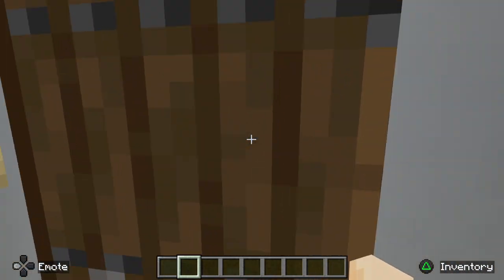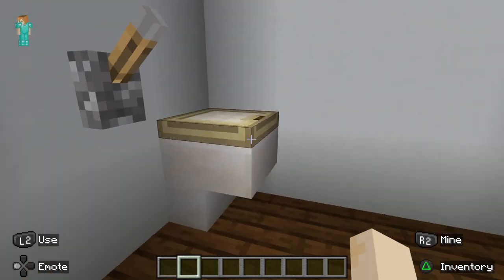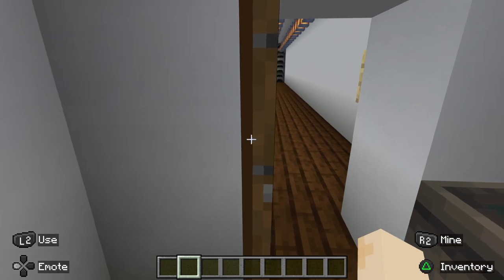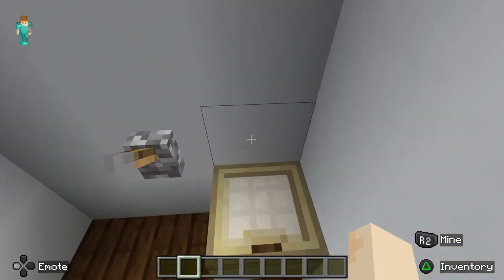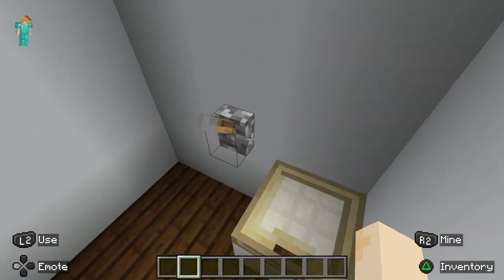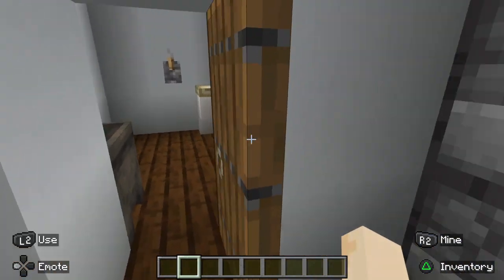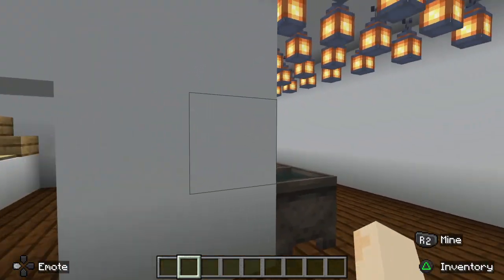Here's the staff toilets. I'm not going through this in brief detail, by the way — I'm just talking here. We've got to shut the door. You've got a sink here, toilet here, and the flush here. That's it for this area.